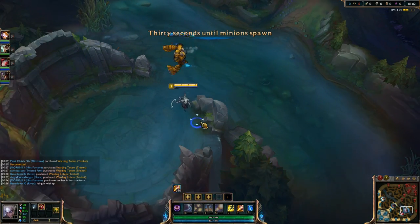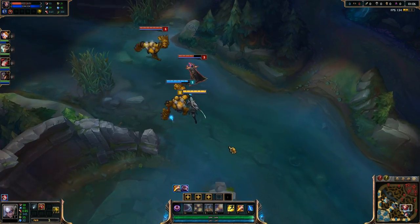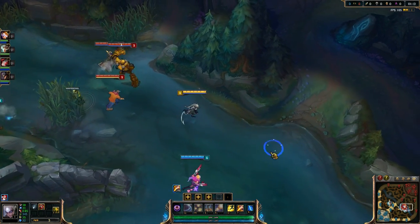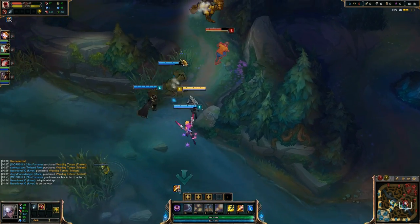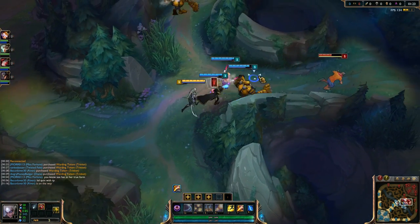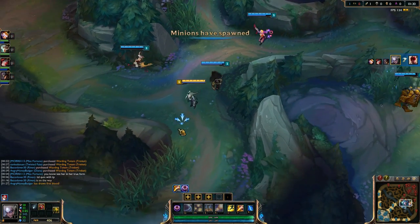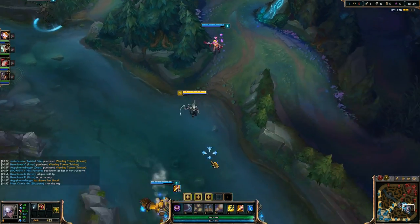Hey everybody, it is the Angry Honey Badger here and it is time for another Champion Build video. Today we will be playing as Diana in the jungle, who is probably one of my favorite junglers at the current moment because of the way the jungle is right now, which I know a lot of people find very frustrating. We're going to talk about Diana today, go into an invade kind of situation, kill the Lee Sin, take the bonus gold, and turn that into more profit.